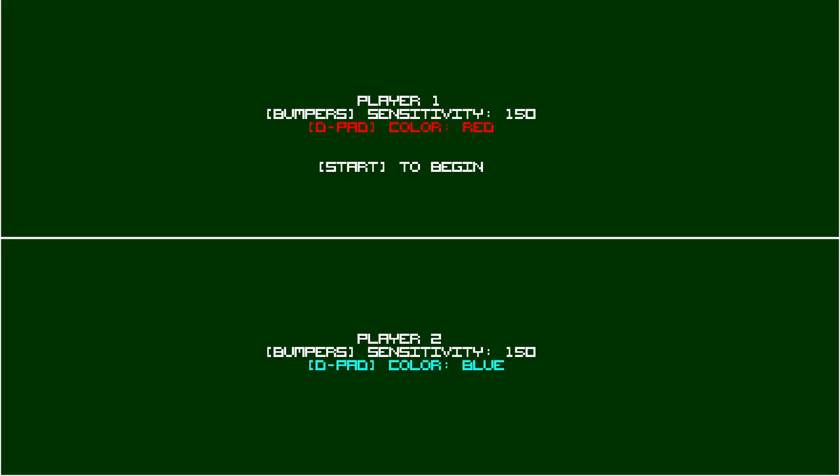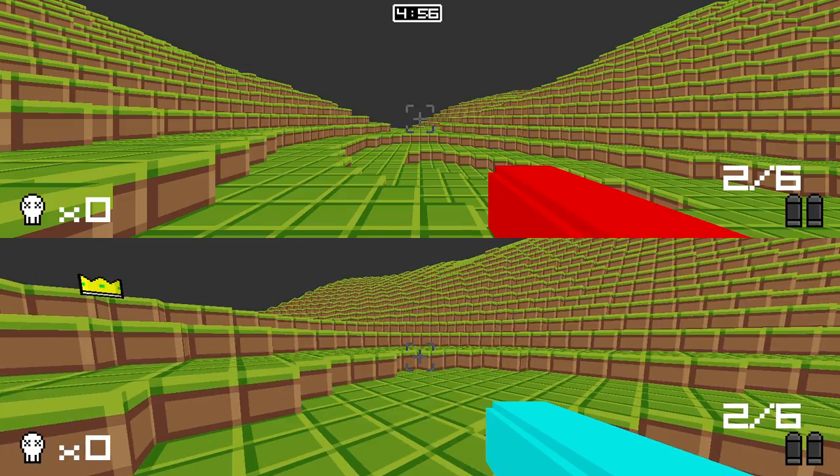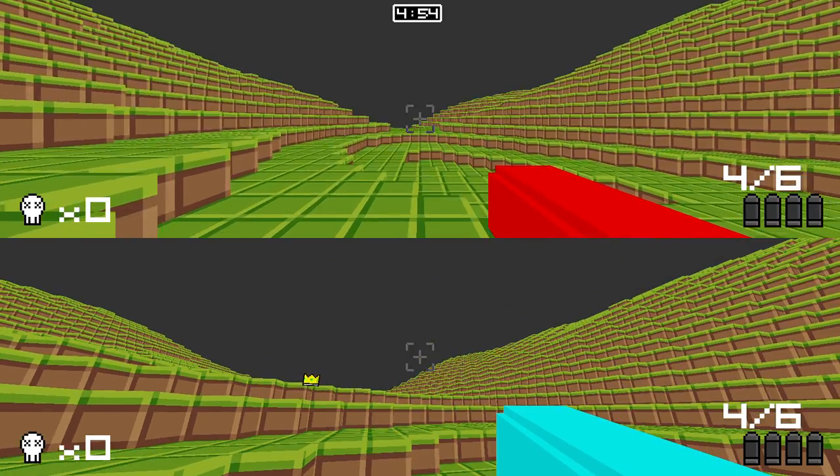The players can choose their color and also change the sensitivity, which is how sensitive the stick is when the player moves around and aims. When we start it up, you'll see now that there are two players — one that's blue and one that is red.